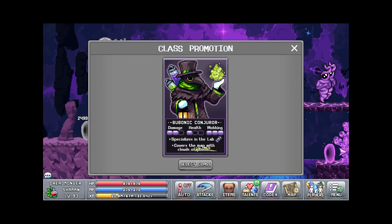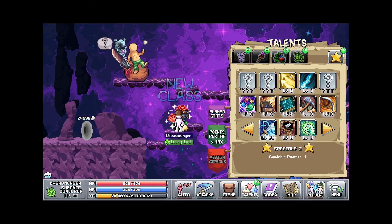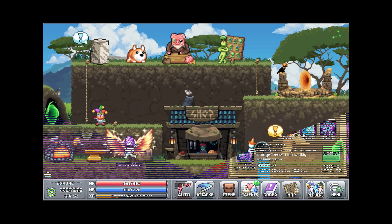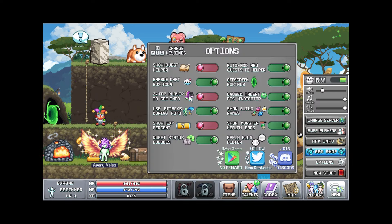I ended up getting the Bubonic Conjurer on my little jarhead character. I'm just kind of showing off the talents — I'm not going too in-depth, there's a wiki and probably guides out there anyway.